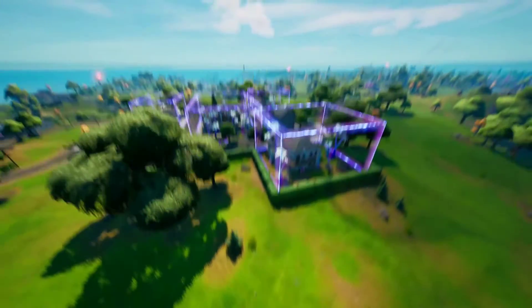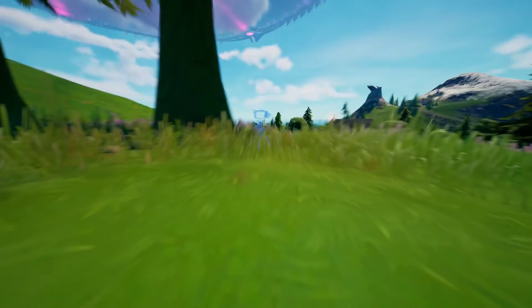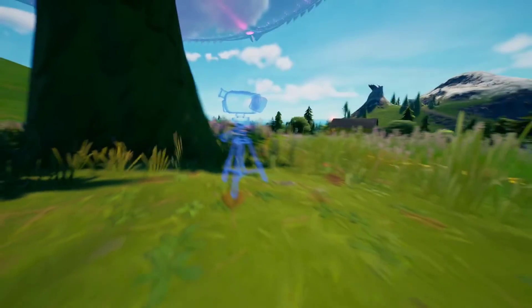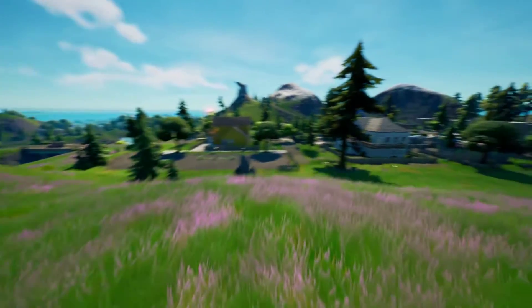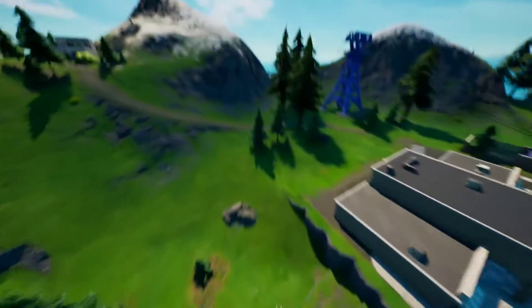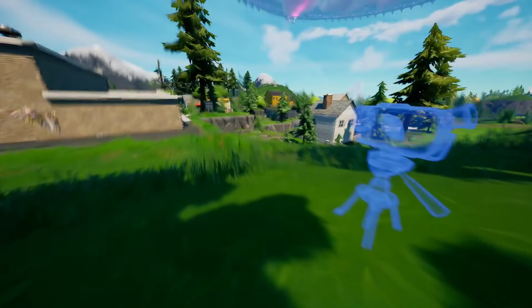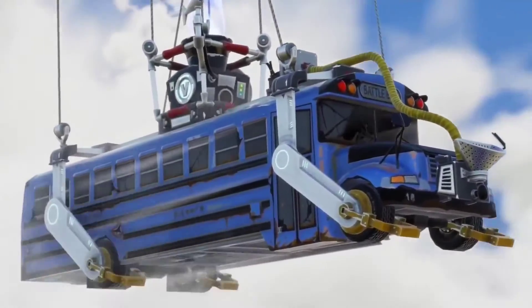Next I'll show you one more spot at Retail Row. There are actually a couple of cameras here — there's this one right here, which is where you can find the first camera in Retail Row. Then you go up, increase the speed, and make your way all the way over to the other side where you find the other camera, right underneath here. That's basically five to six camera locations total — you only need to visit three POIs, place one camera in each POI, and that should complete the quest.